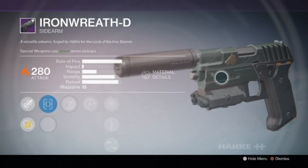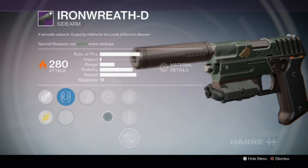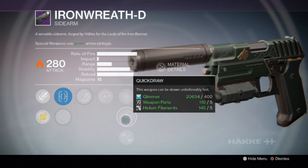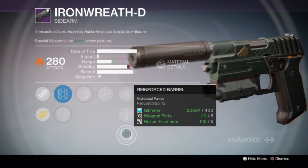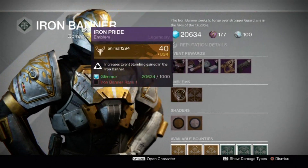And the Iron Reef, it's the Fusion Rifle. Iron Reef D, the sidearm, with Zen Moment, Hot Swap, Snapshot, Quick Draw and Reinforced Barrel. Which is a really good roll, man. Real good roll. Good stuff.